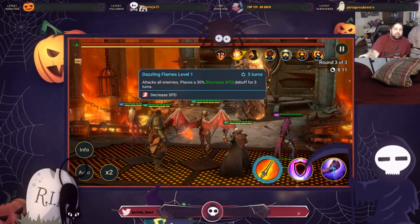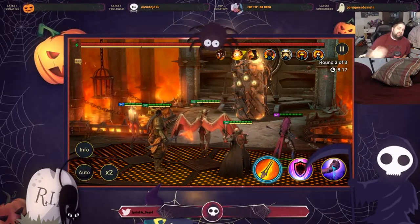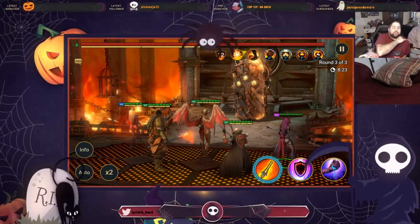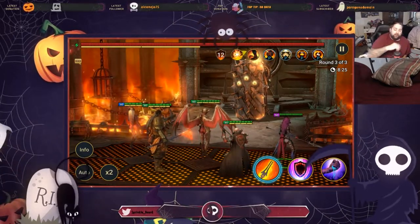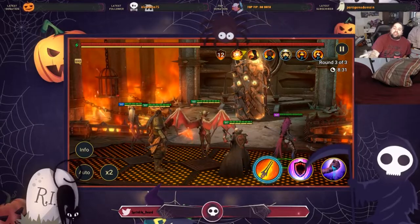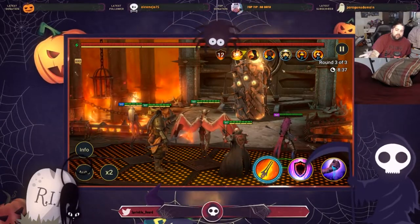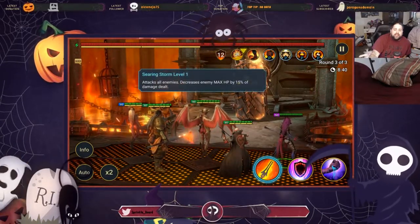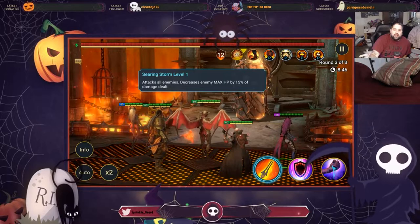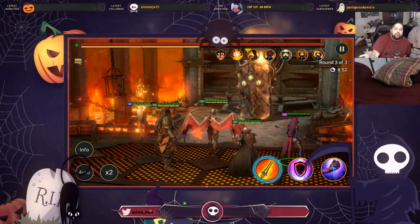His A2 attacks all enemies and places a 30% speed decrease for three turns. This can be the absolute death of you. Being faster than Fire Knight — who I believe is the slowest of the bosses and most susceptible to turn meter burn — is critical. Stopping him from ever getting a turn is currently one of the most effective tactics available against him. His A1 attacks all enemies and decreases enemy max HP by 15% of the damage dealt, and don't forget he has another skill that decreases your max HP if you do not break his shield.